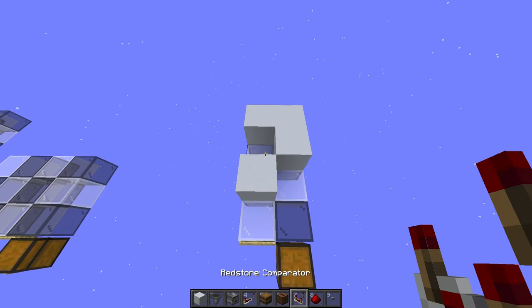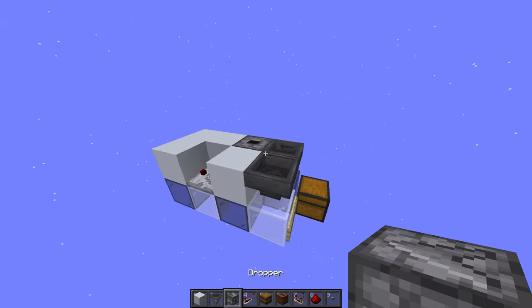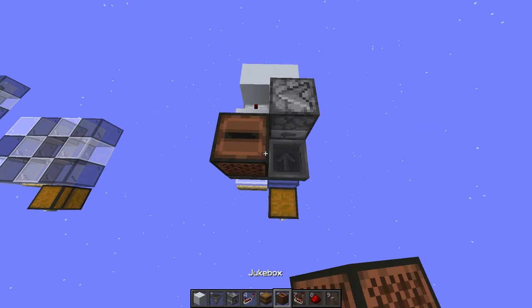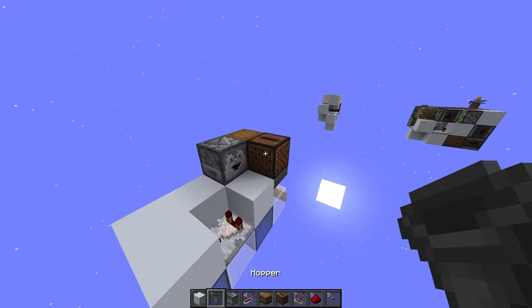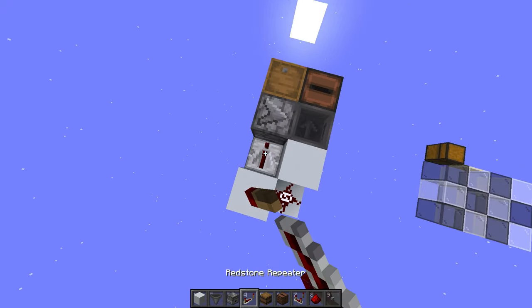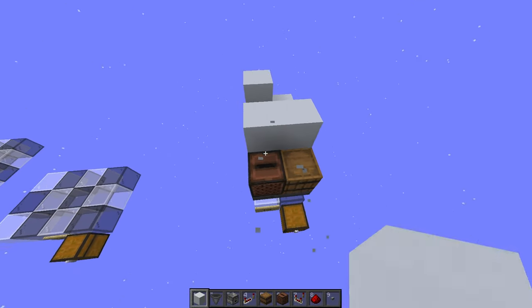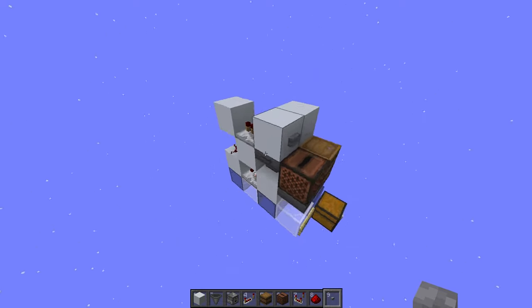Build like this. Place a comparator, place a dropper going up, and two hoppers. Place another dropper, and a jukebox, and a barrel. Place a hopper going into the jukebox. Place a block here, redstone, a repeater — just like that. Place a button. And that is the full thing.